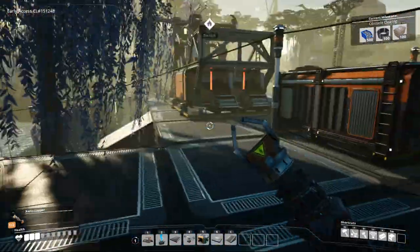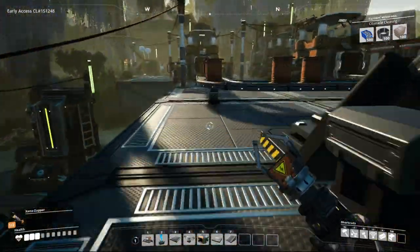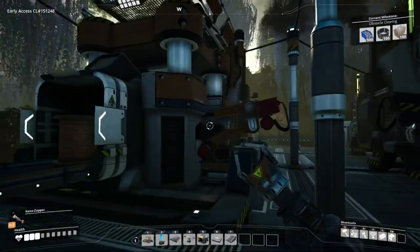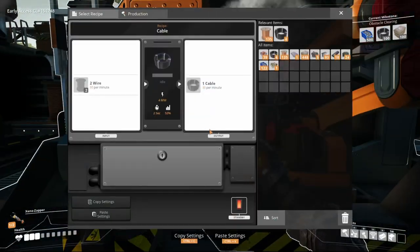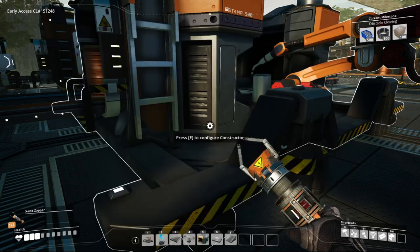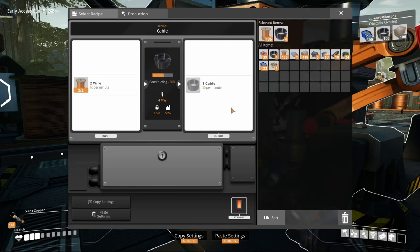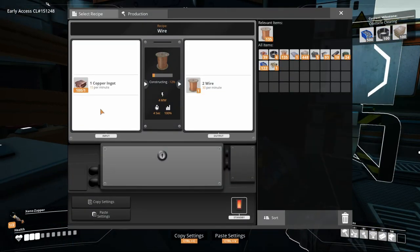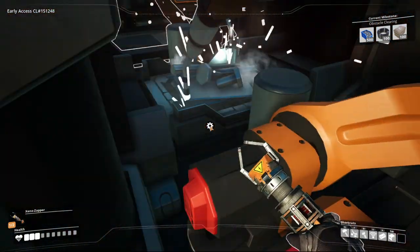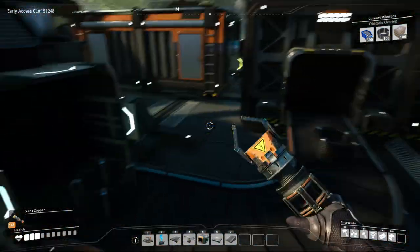One other thing I prepped that you guys didn't see in the last episode was the production of wire and cables. Wire is simple — you put copper into one of these and you get wires, and you put two constructors' wire into cable. This is working fine, but this is over-production I think, because this only produces 30 per minute and this needs 60 per minute. So this will always run at half efficiency, but we can sort that out to get it working at 100% efficiency later on.